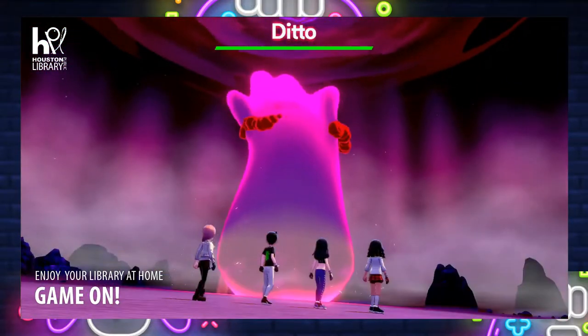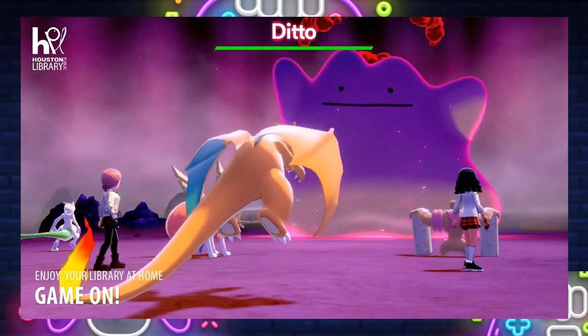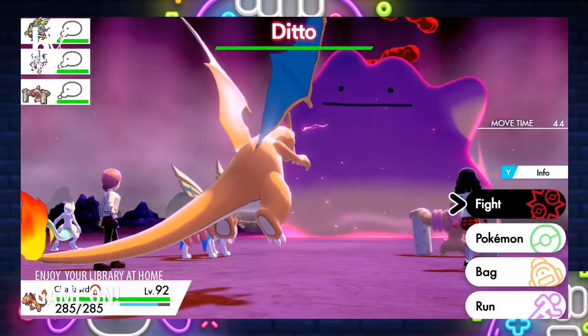Once the raid starts, each player is going to select a move to fight the Ditto. And hopefully once we defeat the Ditto, we can have a chance of catching it.